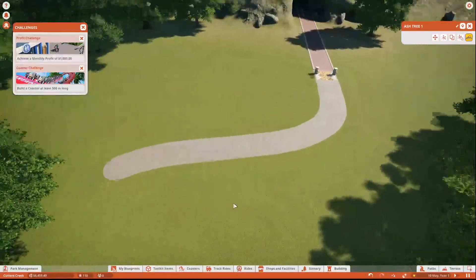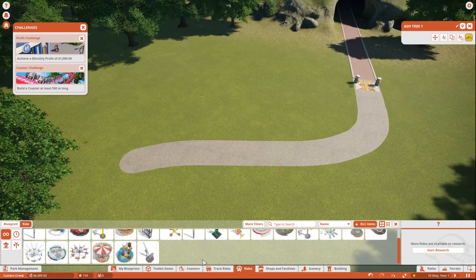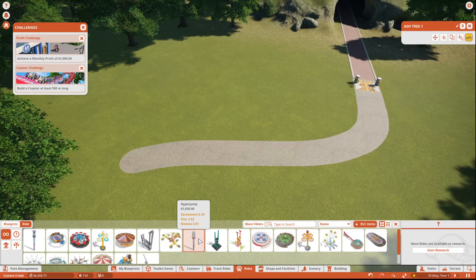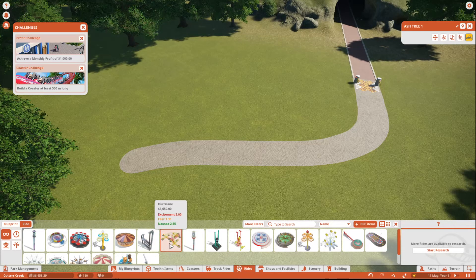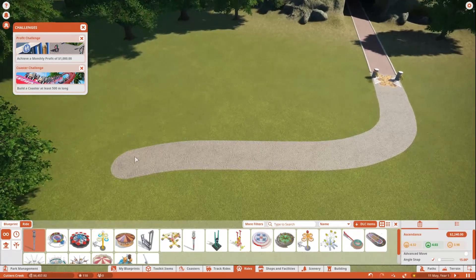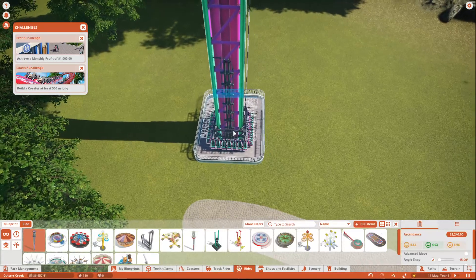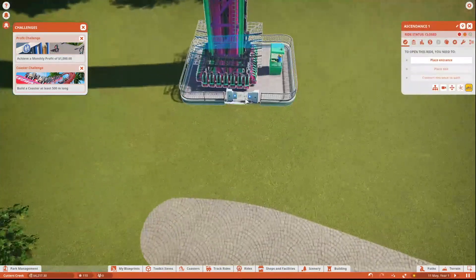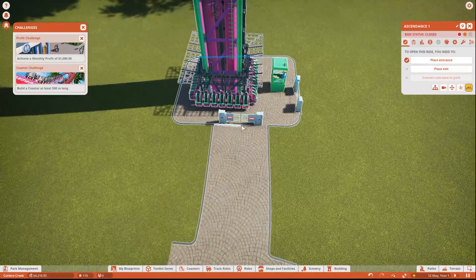So first things first, let's see what we've got available. Because we've done medium, we should have a few more rides than we would normally have on hard or very hard. I think the highest earner is normally — I might just get the Ascendance, or I'll get the Hurricane ride. There is another one that normally makes a lot of money — Wild Blue — but I'm not a big fan of it because it's just huge in comparison. So we'll use this ride at first. It should get a decent amount of people wanting to come to the park.